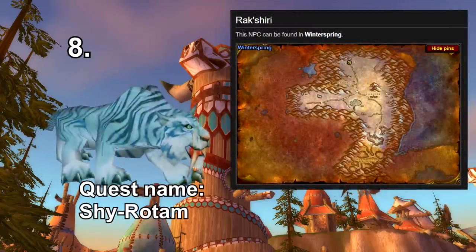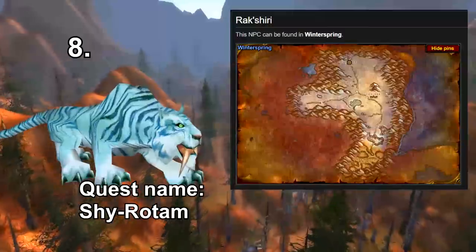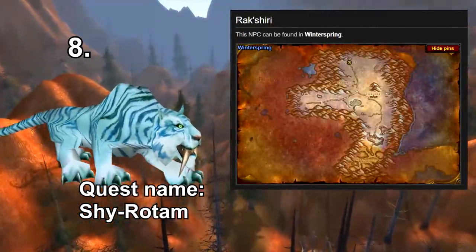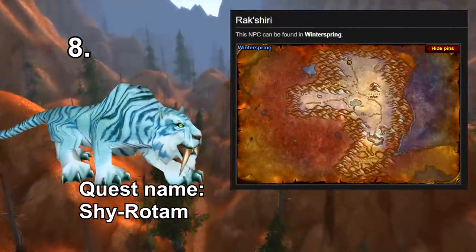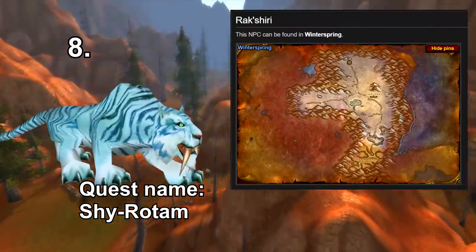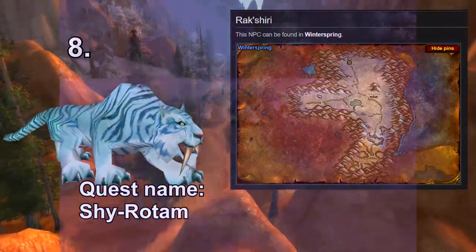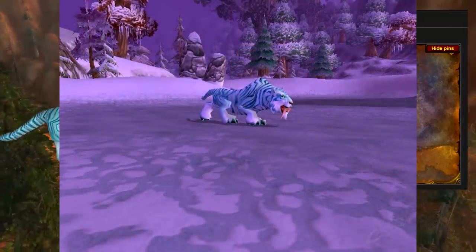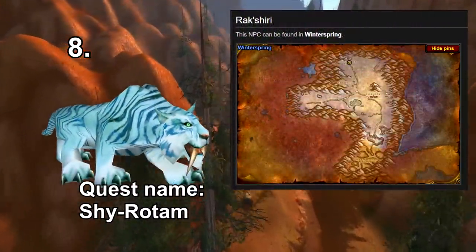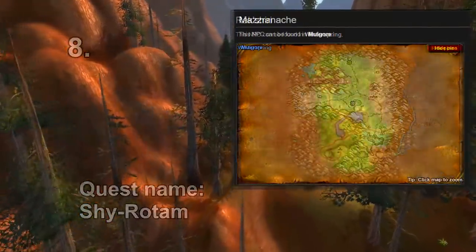Number eight is very similar to the Lavender variation of the Sabre Cat, but we have the Aqua Sabre Cat instead. There are two options for this pet. It's much easier for the Horde because there's a quest mob you can spawn with a guaranteed chance to tame it. For Alliance it's a little more difficult — you have to go for a level 57 rare called Rakshiri in Winterspring, and I'll show you the spawn location on the screen.